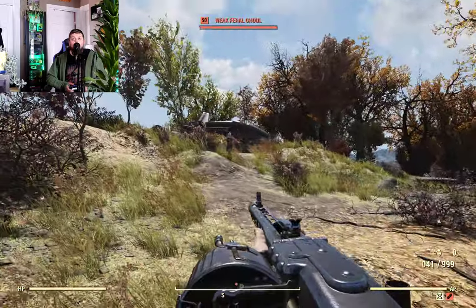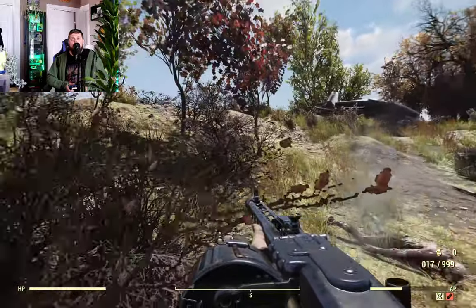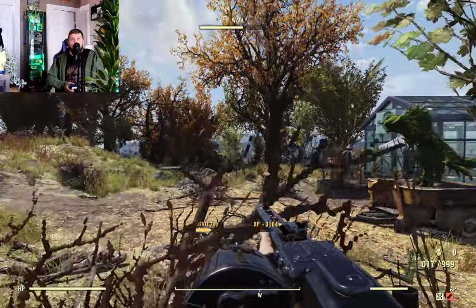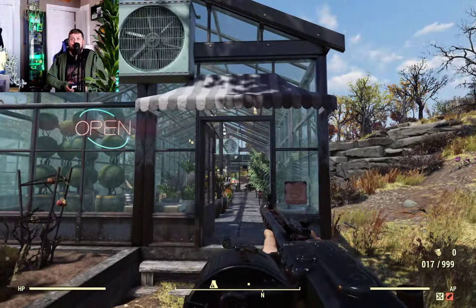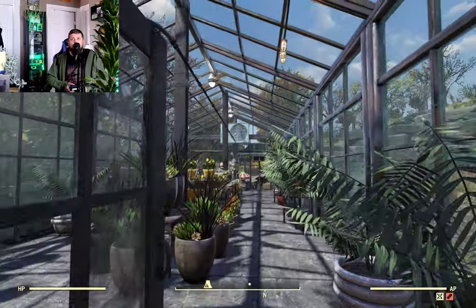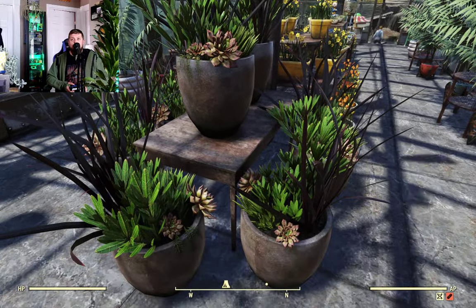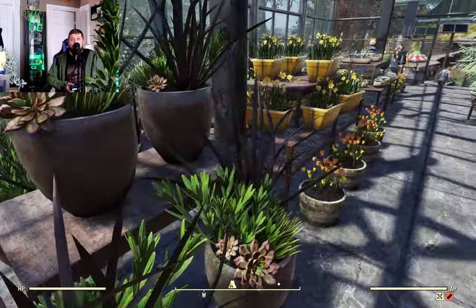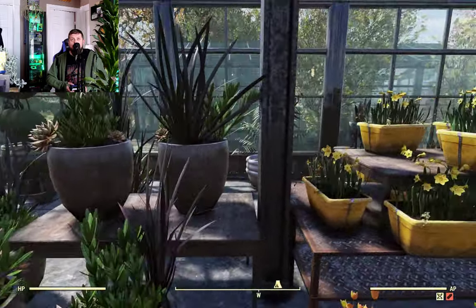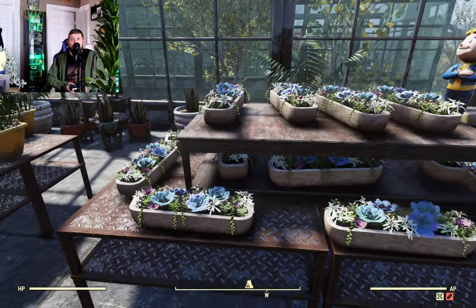After we killed the Scorched — first time I've actually seen anything spawn here in many hours and visits — interesting. So here we go into the first one. Lots of plants for sale, lots of flowering plants and indoor plants that are in big pots in here. I spent some time sinking some of these into the tables.